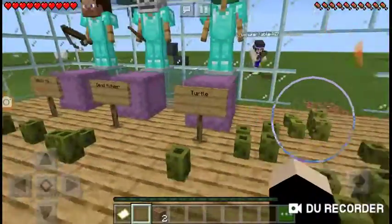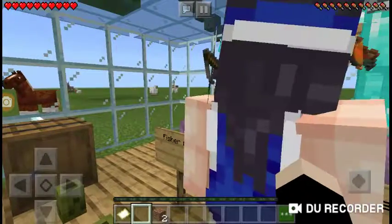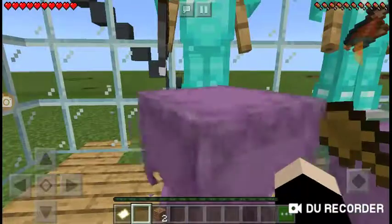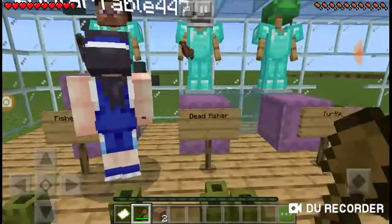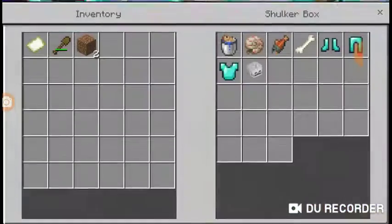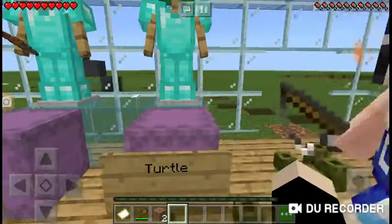I did make three beautiful skins. There is the turtle, the dead fisherman, and the fisherman. All of them have their unique items. That is the fisherman, there is the dead fisherman, and then there is the turtle.